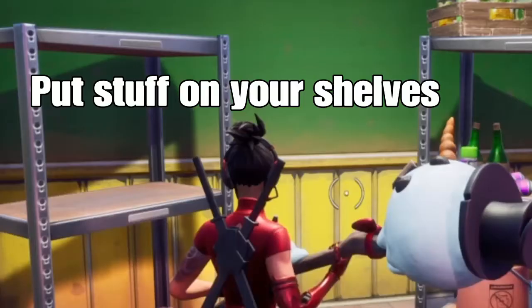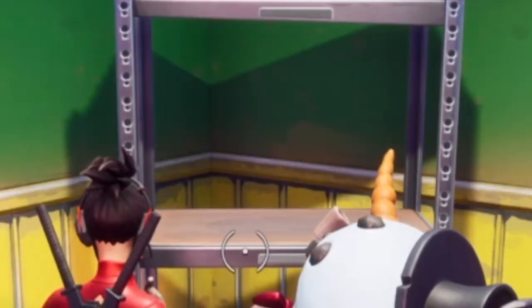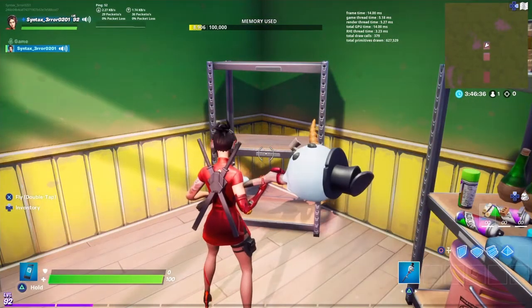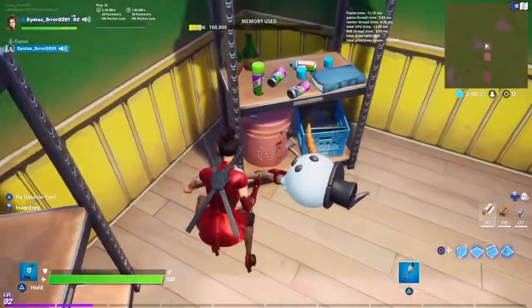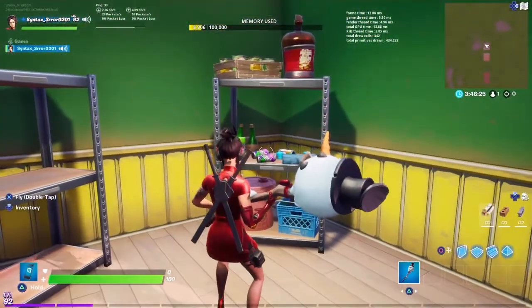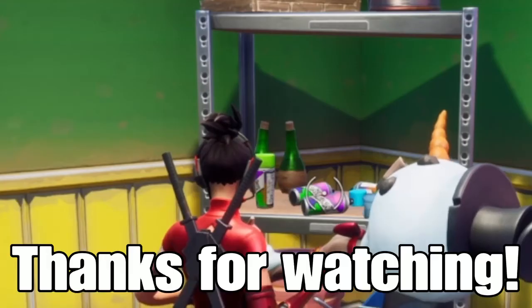Our last example is putting stuff on your shelves. The only reason this empty shelf exists is to spite me, and this decorated shelf is here to make me a better person. I'm not here to tell you what you can put on your shelves, just put something on your shelves. Empty shelves make your map look unfinished and boring. It doesn't matter what — I have random paint cans and bottles. Just put stuff on your shelves, it'll make your map look like you actually care about what it looks like. Enough said.